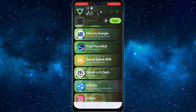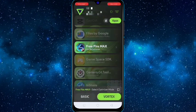As you can see, here is my game Free Fire. Just click on it and click on 'Vortex' for a special setting.